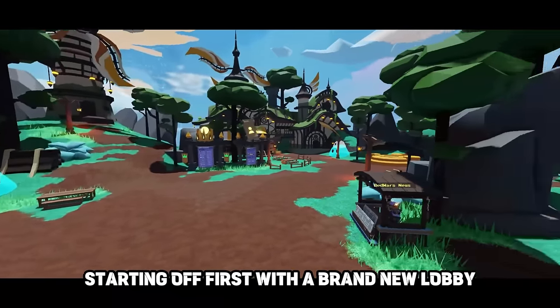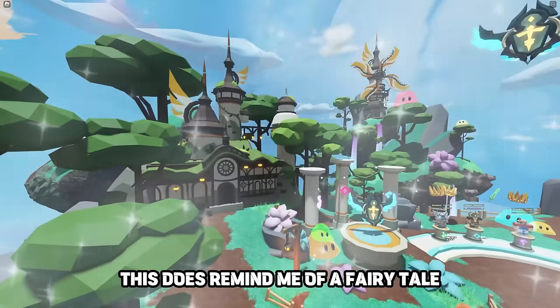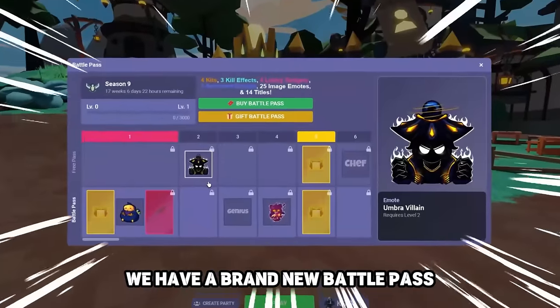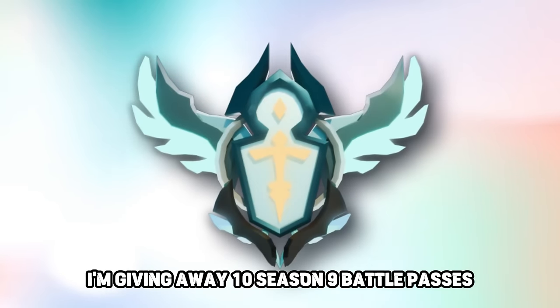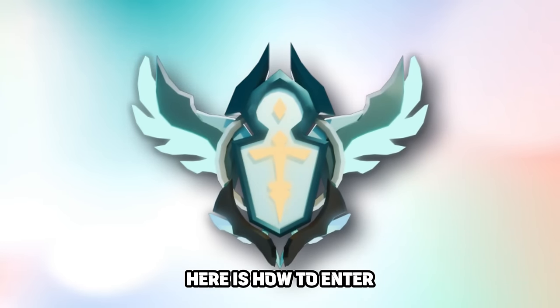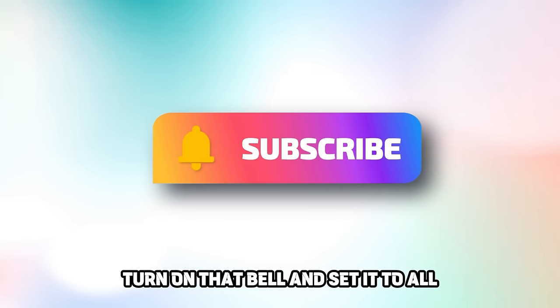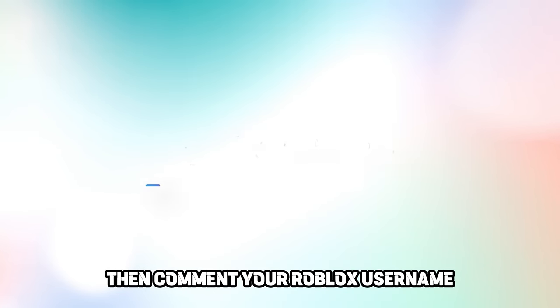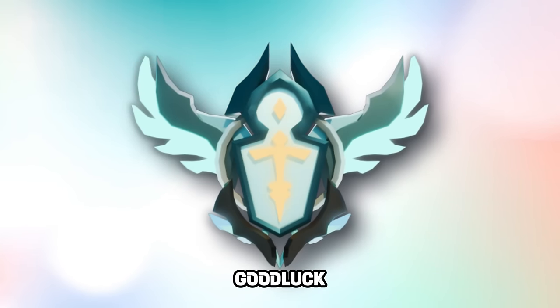Starting off first with a brand new lobby — I love the color scheme so much, this does remind me of a fairy tale. We have a brand new battle pass with a ton of different items. I'm giving away 10 Season 9 battle passes. To enter: like this video, subscribe, turn on the bell set to all, watch the entire video, then comment your Roblox username. Winner chosen in tomorrow's video — good luck.